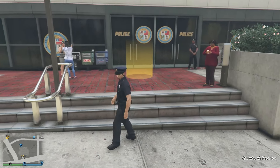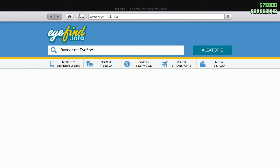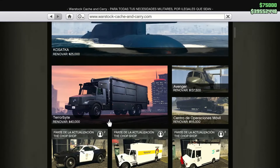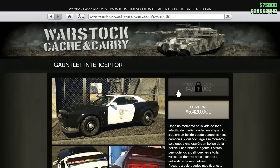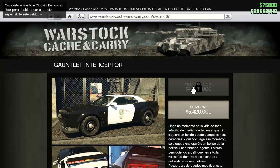De la escena del crimen, looking bell. Ya sabéis que la primera vez que lo tenemos que hacer, pues tendríamos que hacer todas las preparatorias, la caja B, etc., las 5 preparatorias y luego ya el golpe al final. Al hacer la caja B vamos a desbloquear el precio caro del interceptor, ya lo sabéis, y si hacemos el golpe final, desbloquearemos el precio barato de 4 millones, haciéndolo de líder.